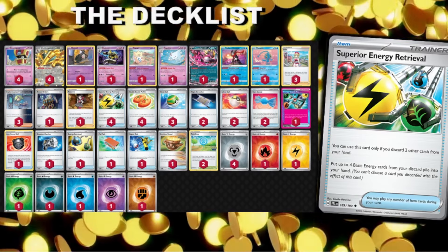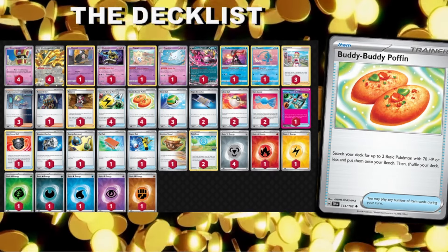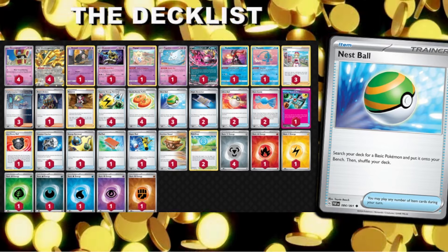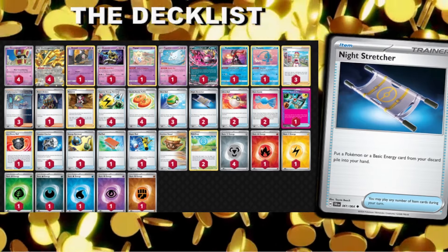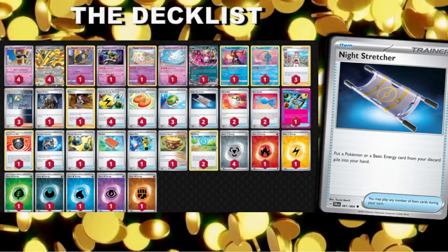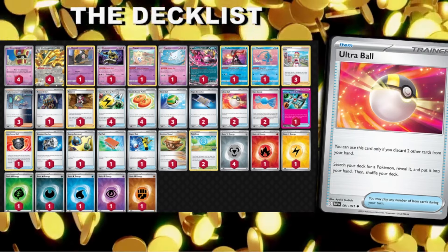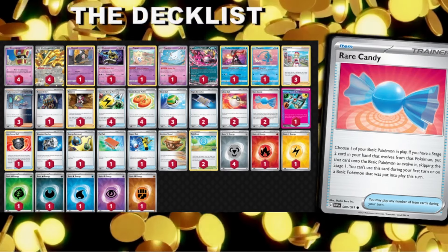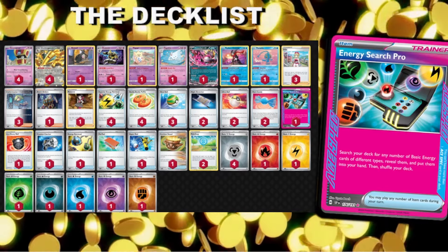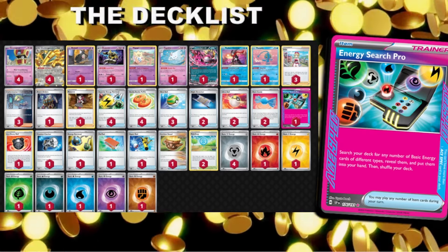Superior Energy Retrieval: discard two cards, grab up to four basic energy — this is how we reload the Make It Rain attack and is probably the most efficient way to do so. Buddy Poffin: search for two basic Pokemon with 70 hit points or less. Nest Ball: search for a basic Pokemon and put it onto your bench — mostly included for Radiant Greninja and Fezandipity, but extra outs to our small evolvers. Night Stretcher: grab something straight from the discard pile and put it back into your hand — very useful. Two Ultra Ball: discard two cards from your hand, grab any Pokemon. Rare Candy: we need two because we need to evolve into either Togekiss, Dusknoir, or in rare instances both.